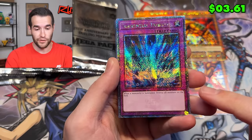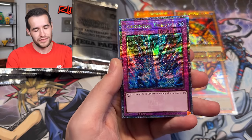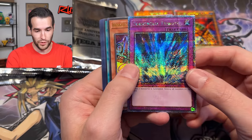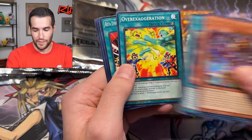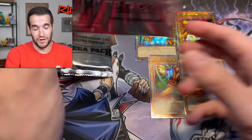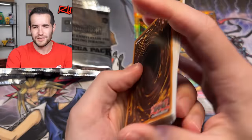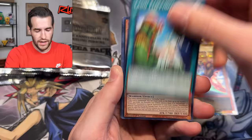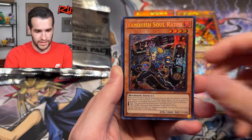This might be my favorite QCR in the whole set besides SDK Blue Eyes - that's going to be sick for goat and Edison format. That print is super nice, super cool. I'm going to have to put that over the Yellow End first, just something that looks pretty - put that in my deck. That's pretty sick. Torrential - probably not going to be crazy expensive either compared to like LOB first. I think it's probably a hundred dollars or something, maybe 75.